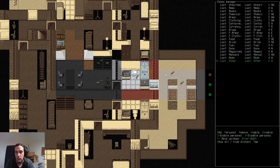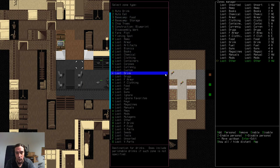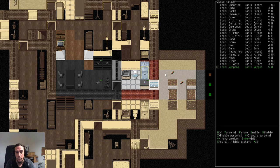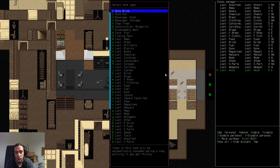I noticed 'Other' is clipping with the unsorted zone. So I'll go into Capital Y, press Enter to edit that zone, and adjust its position. Other just moves to this spot here. Then we add spare parts. Vehicle parts I'm not going to use. Melee weapons go onto one of these chairs. And firewood — a very, very important one — goes down here, because we're going to be cooking a lot.